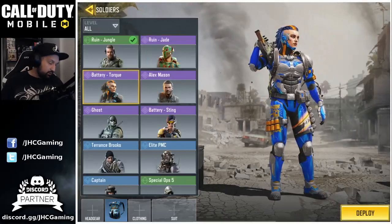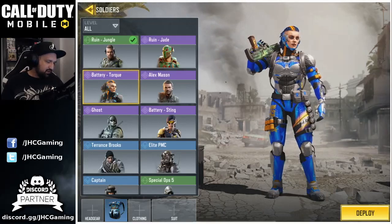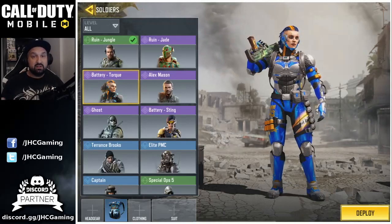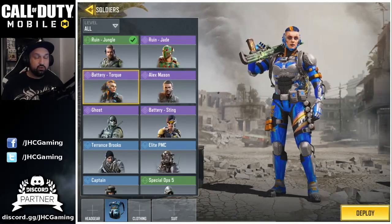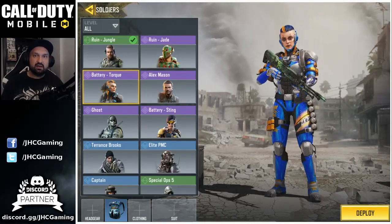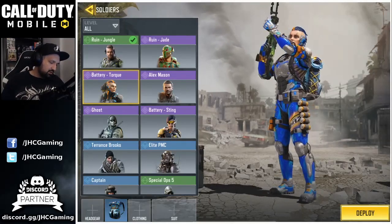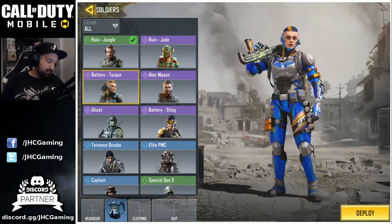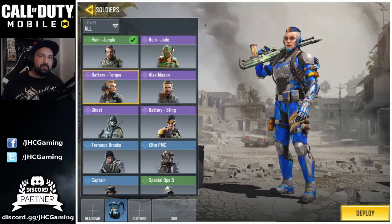Next one is Battery Torque. I got that one on the Black Friday special offers — it's still in the shop right now if you want it. But that one cost me a lot of COD points. I had to open so many crates. I think it's like a 1% chance, so you have to open hundreds of crates to get it. It's not my favorite but I just wanted to get it — it's cool but not my top 5.